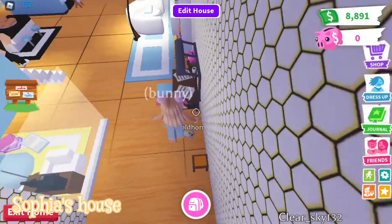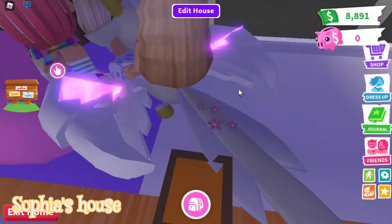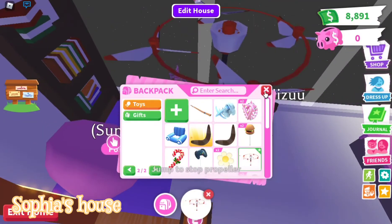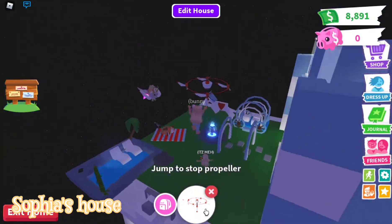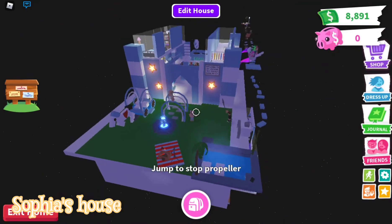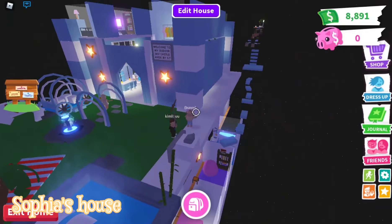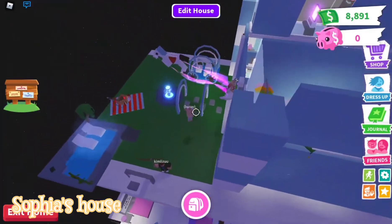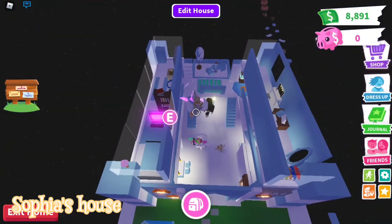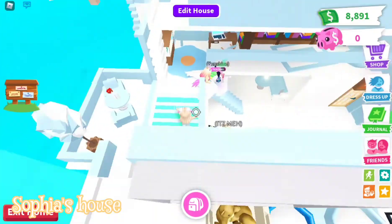So now we're going to tell you guys a secret area in Sophia's house. Sophia's house is so unique because she actually has like a sky castle. Look at this guys! Sophia's sky castle, and plus there's an obby right here. And this is also a carriage. The house is so epic, and there's the obby right over there. There's also another room.